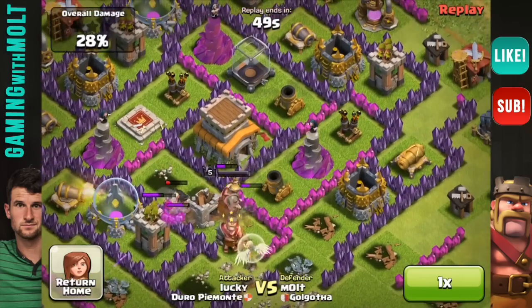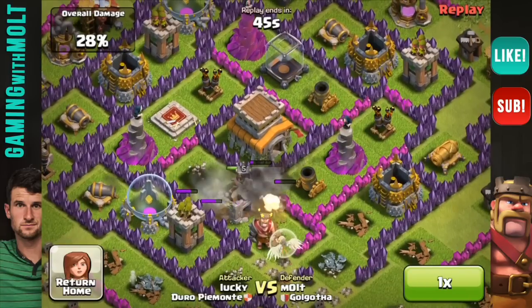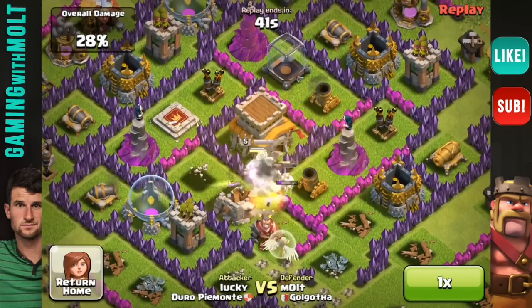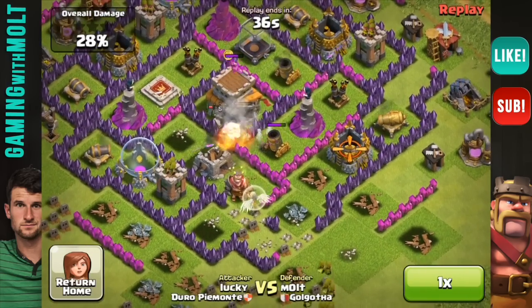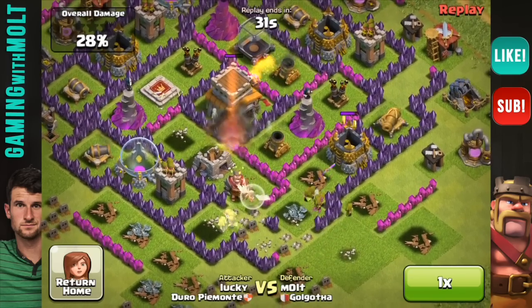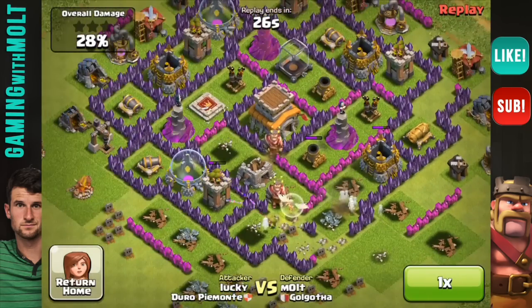I've been really focusing on upgrading my walls because of situations like this, where it's really annoying when you don't have wall breakers. All of his giants are gone. He has one healer left, his barbarian king, and a couple of barbarians. You can see he's starting to attack the town hall, but that splash damage in there is just way too much for them. And then this is funny — the healer is healing up the archers. One shot. See ya. That's what I'm talking about.